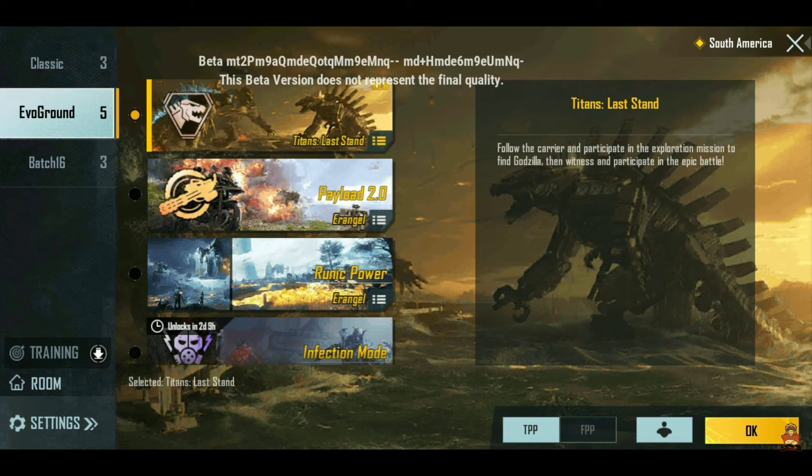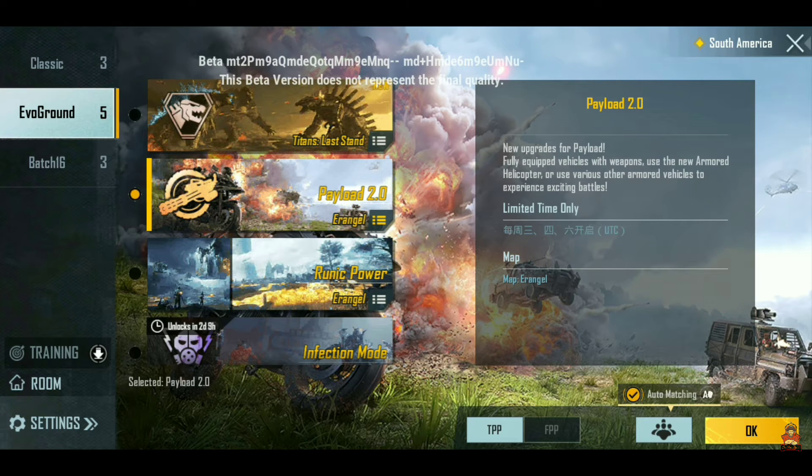Now we are going to Erangel. After coming into Erangel, you will know that in the 1.4 update, PUBG collaborated with Godzilla vs Kong and we got a new mode called Titan Last Stand. We removed it in the 1.5 update, but in the 1.6 update we get to see Titan Last Stand return in the boat mode.